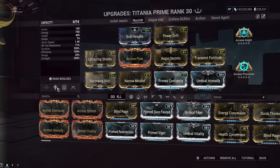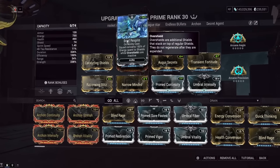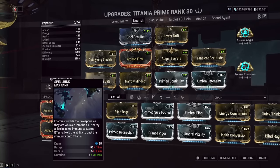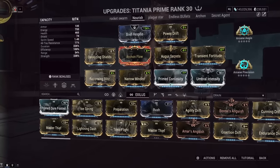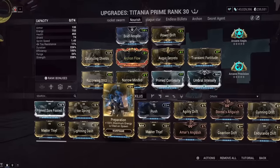Titania is also status immune because of her first ability — you're status immune too. This is going to be key to survivability, so you can face tank anything. As long as you have 50 energy, you can survive. The second mod is Power Drift. Since we're status immune from the first ability, we don't need Prime Sure-Footed. This build is meant for endless missions, so we've got Power Drift because it gives increased power strength — and as far as other options in that slot, none of them really increase your DPS that much.